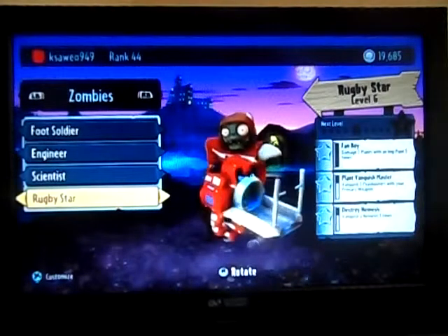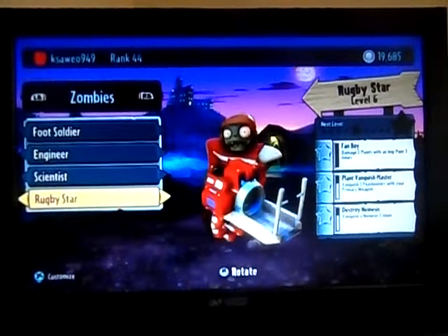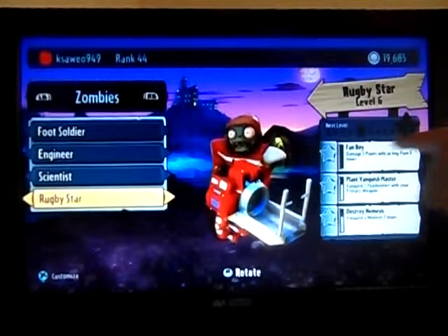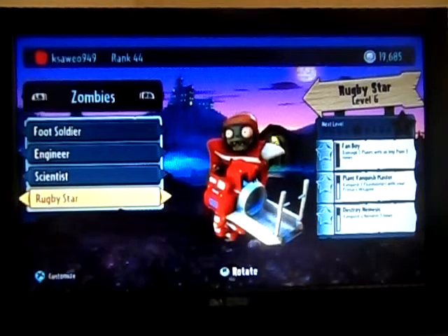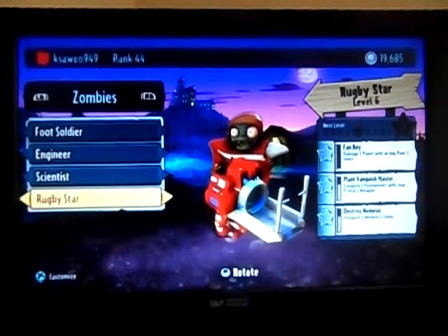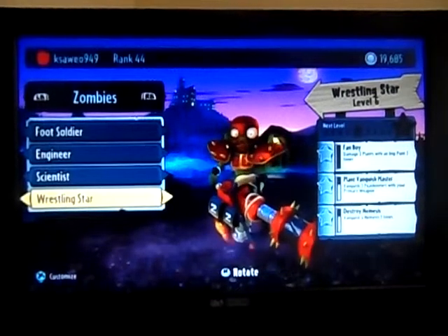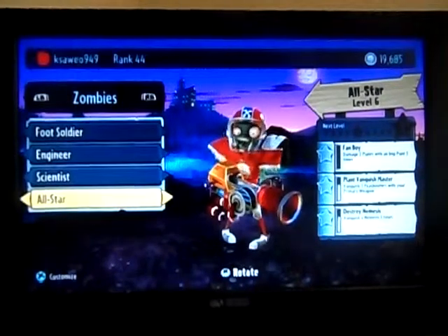At the top of the screen there's a rank — it says rank 44. You start at rank 1 and to rank up you need to fill the stars shown on screen. If you get to seven stars you level up your character so you can get better versions, but you have to buy Spectacular Packs to get stickers and rank up. I'm rank 44 which is really good. I also have Wrestling Star — he's really good.